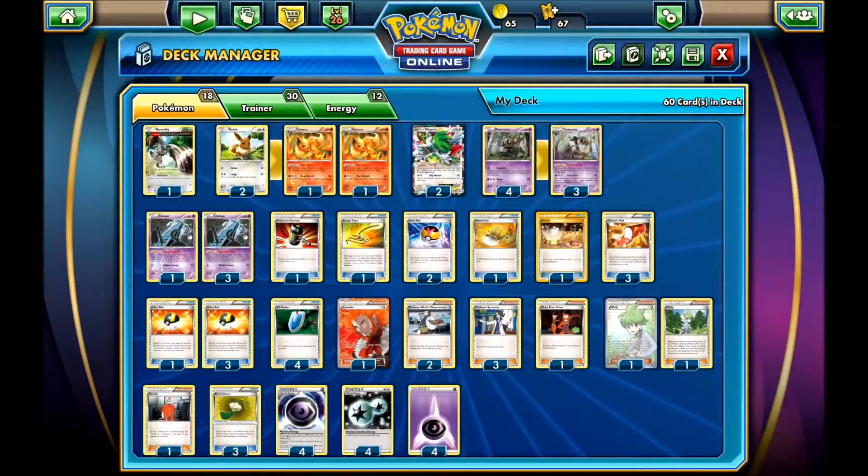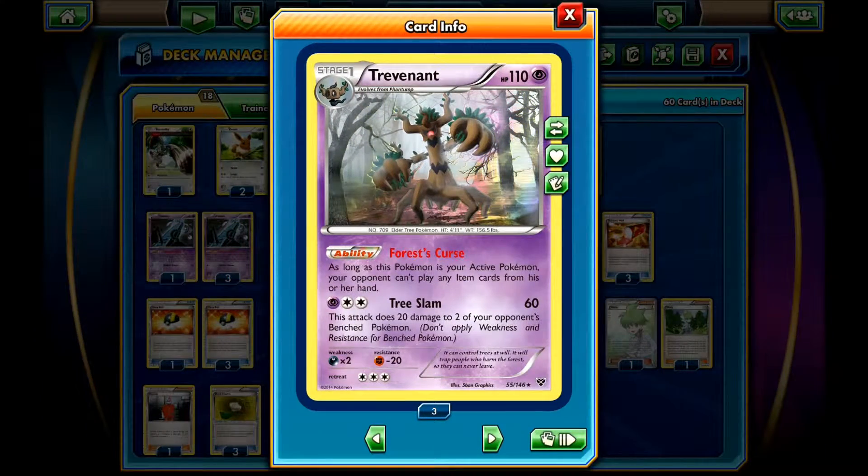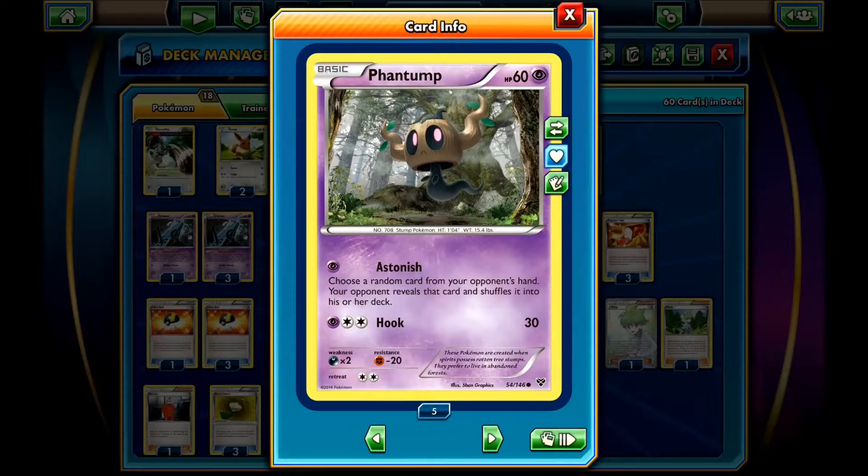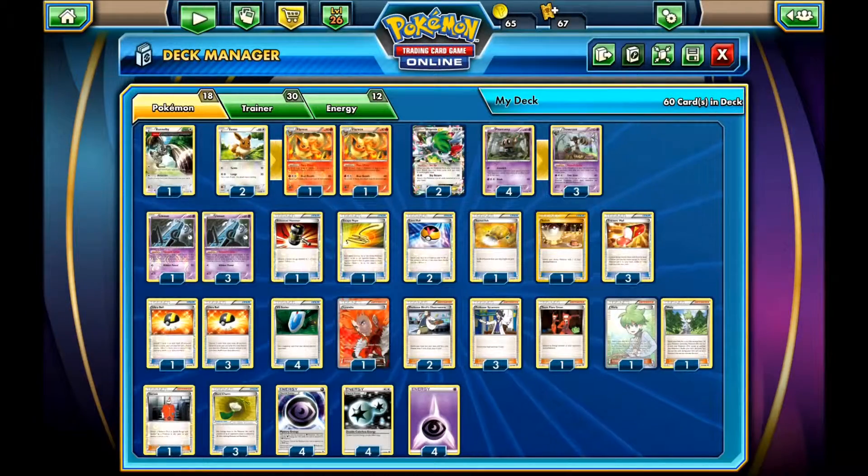The idea with Mystery Energy is that it doesn't give your Trevenant free Retreat, but it does make his Retreat cost only 1 energy. And it's really good, making it so you can just attach a Mystery Energy and detach it to Retreat. And if you have just a Phantump locked in the active spot, the Mystery Energy will give him free Retreat. So I think it's really vital in this deck — it makes the deck go even smoother.